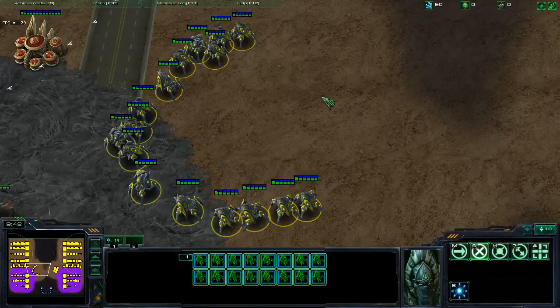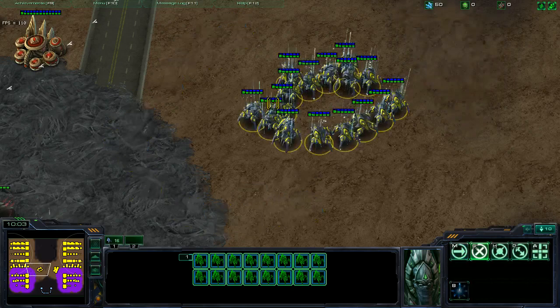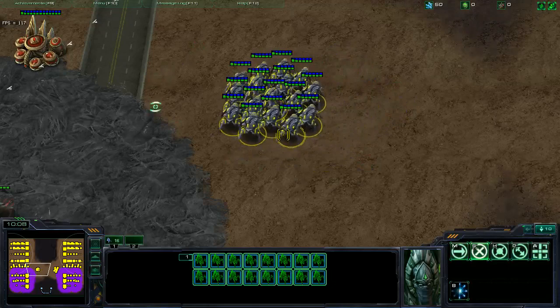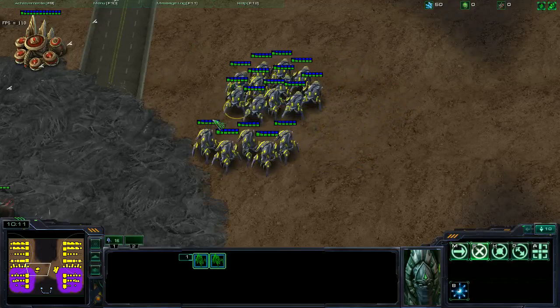Hello everyone, this is Anachromy of the New England StarCraft II League coming at you with a micro-tactic which I'm calling Concave Blinking. As most people tend to do, they set up their stalkers in a concave so that they can all get into the fight and take less splash damage. However, the problem has always been that when you try to advance your army and blink, they all bunch up and you lose fight time because your units aren't properly positioned.